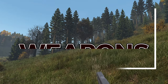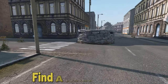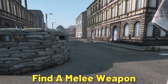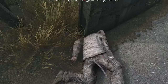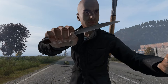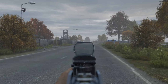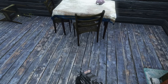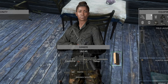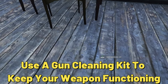In DayZ, having a reliable weapon is essential to surviving the game. There are two main types of weapons: melee and firearms. When starting out, it's recommended to find a melee weapon, which can be found in sheds and houses. Melee weapons have multiple functions and can be used to attack zombies and other players. Some examples include knives, shovels, sledgehammers, and axes. Firearms are more powerful and should be found with their corresponding ammo and magazine. Keep in mind that firearms will wear down over time and could potentially jam, so it's important to find a gun cleaning kit to maintain your weapon's condition.